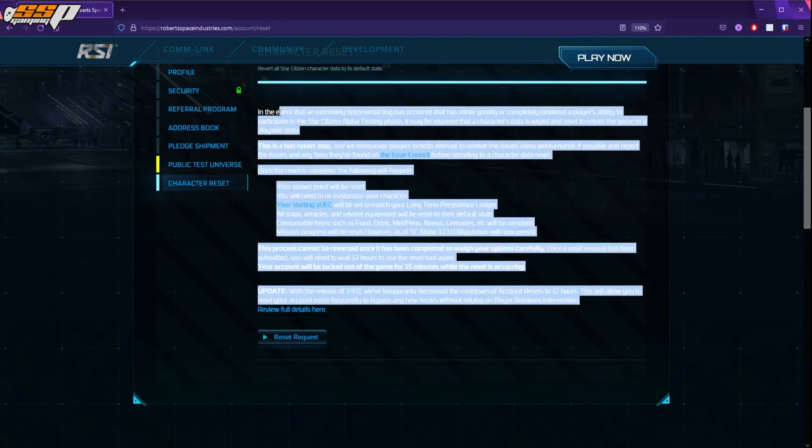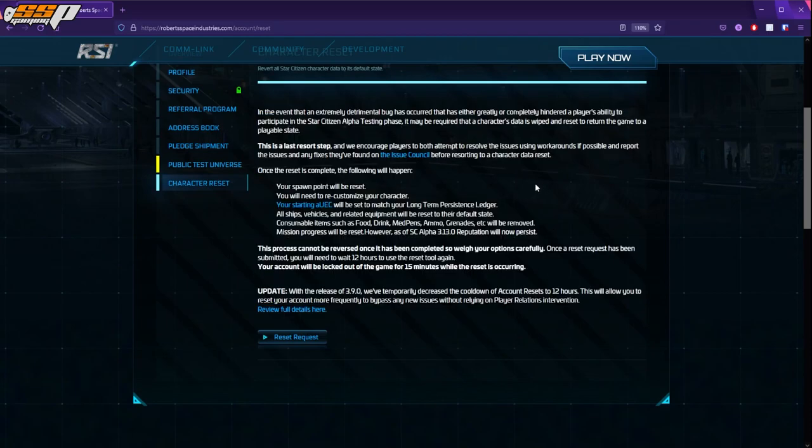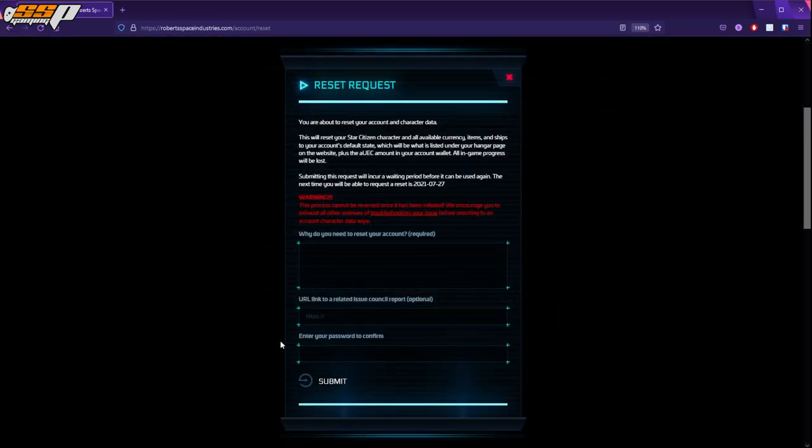Scroll down and make sure to read through this text, especially if it's your first time doing a character reset. Again, this should only be done as a last resort, as it can have adverse effects on your account. So try to do some searching around, speak to people on Spectrum, Reddit, or just join our Discord. We have a lot of amazing people willing to help you out. If those things do not work for you and you still want to do a Character Reset, simply click on this button down here.